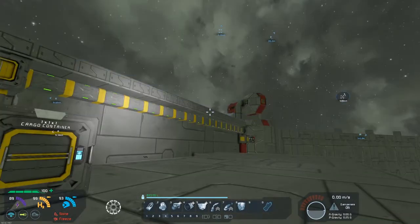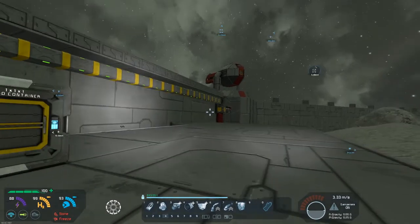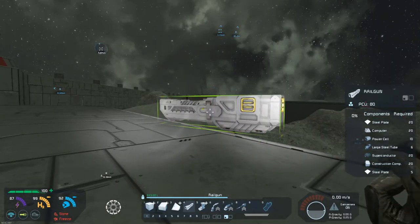Today we're going to be building ourselves a small strike craft, an assault ship — something that's faster than our military escort and can pack quite a punch. I want twin linked railguns on the front, or at the very least underslung, so that we can take out capital ships as a small ship, or at least take out key systems like engines and turrets.